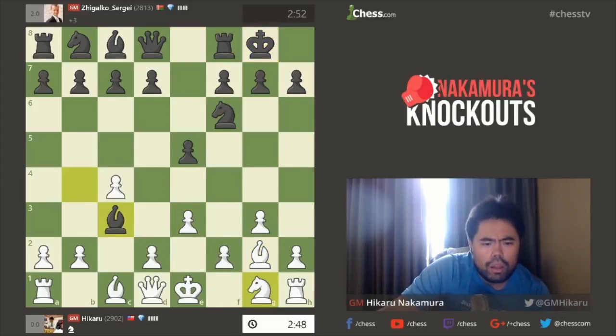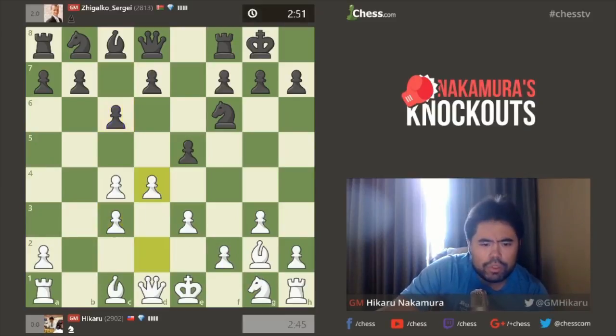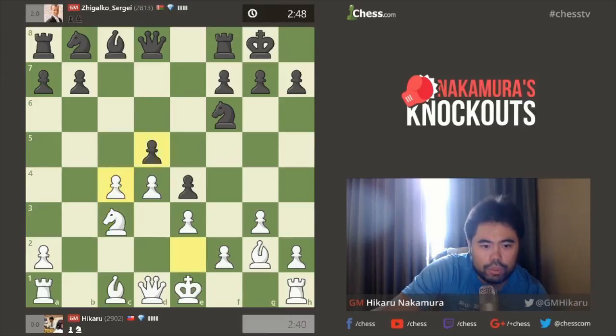Let's see what he's going to do. I'll just take — probably play D4, probably D6 maybe. He just wants to play E4, so I'll just take, play C4. Gambit of pawn, put a Knight on C3.